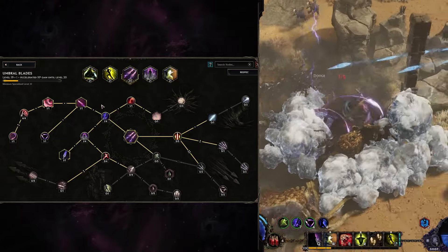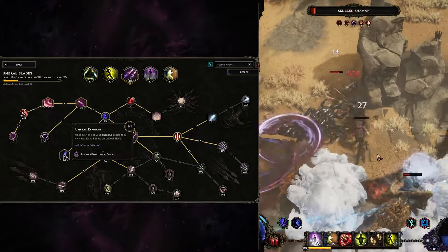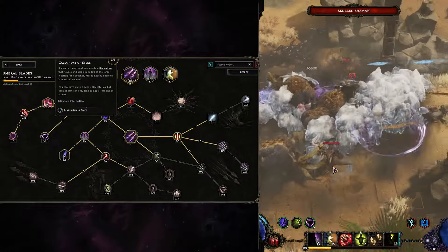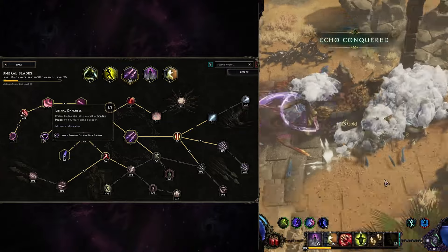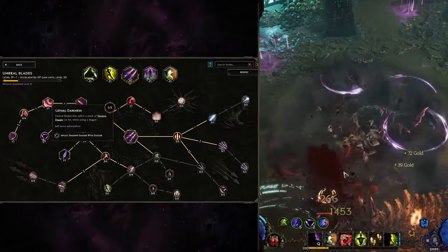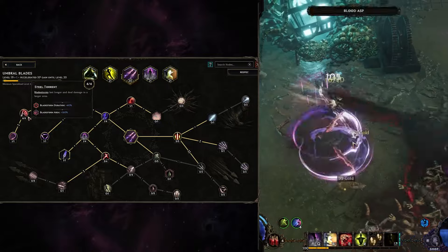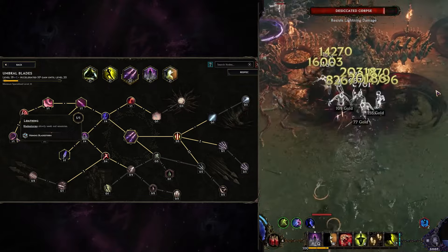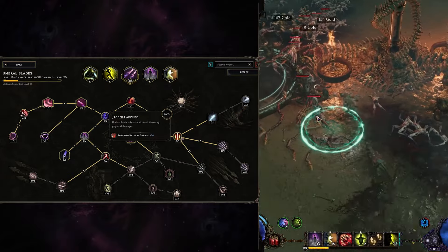Moving to Umbral Blades — it's pretty much used passively as well. Umbral Remnant will give us an Umbral Blade every time when our Shadow expires. After that we're using Blades that spin in place, called Bladestorm, and it will help us stack Shadow Dagger. Because of Little Darkness we can inflict Shadow Dagger on every enemy hit by Umbral Blades and by the Bladestorm itself. We're also taking Steel Torrent for Bladestorm duration and Bladestorm area. And obviously Lochian as well, because Bladestorms will pretty much move around and chase enemies.